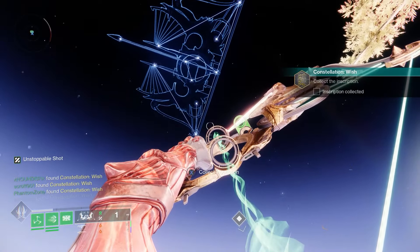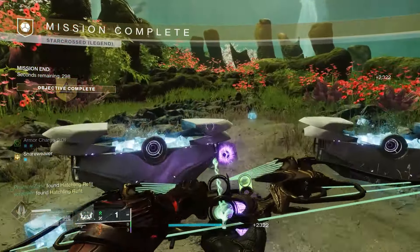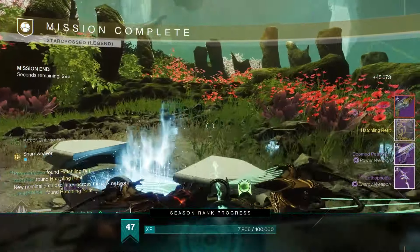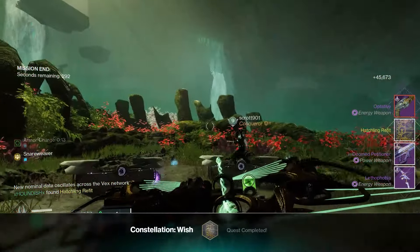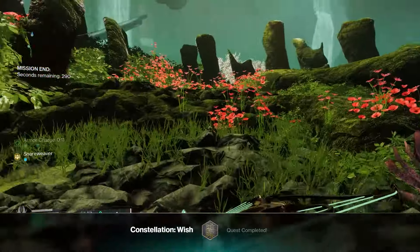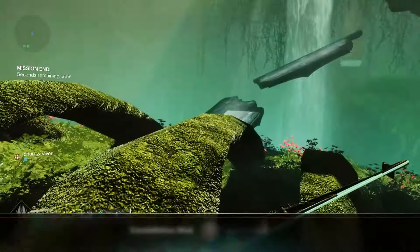Upon completion of the mission, considering we've done the final Constellation right there, we unlock the hatchling refit for the weapon — so that'll be an interesting one to try out with the bow. Beyond that, we have finally unlocked the secret portal that we've been building a bridge for at the very end of the mission.